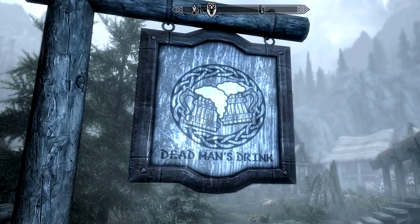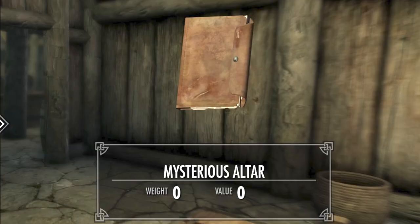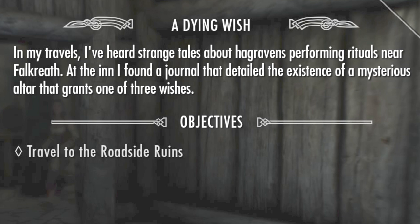First, you're going to start this off by going to Valkyrie's Dead Man's Drink. Head inside and on the right side of the room — as you can see where that cursor is — you're going to find a mysterious altar journal on top of the dresser. Go ahead and read it. It starts a quest called 'A Dying Wish.'